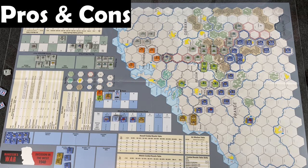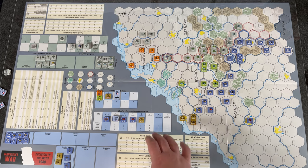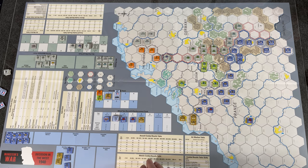Cons first. There are some quality of life issues. For example, combat result descriptions are only in the back of the rulebook. You have two combat results tables — one for assault combat and one for mobile combat, which is a nice feature — but they only give two-letter designations. With 13 possible combat results, it's hard to remember them all. I made a quick cheat sheet to avoid constantly flipping through the rulebook.